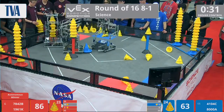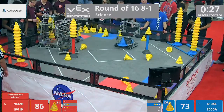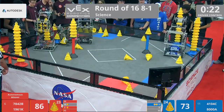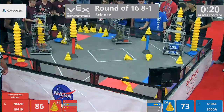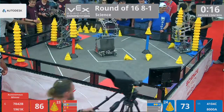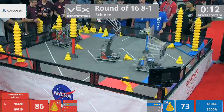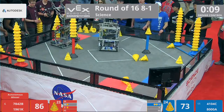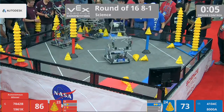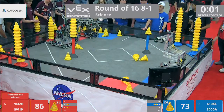Looks like there's a little bit of a tussle going on on this section of the field — all four robots. We have less than 30 seconds left. All four robots trying to be strategic in this last 20 seconds of the game; 20 seconds can make or break it. 41-04C scoring an empty mobile goal into that far zone. Blue Alliance trying to prevent Red Alliance from scoring those mobile goals. We have five seconds left — four, three, two, one, and it's over.